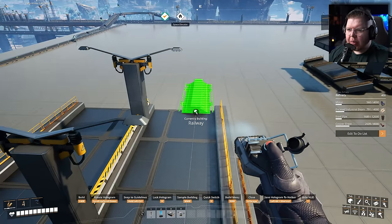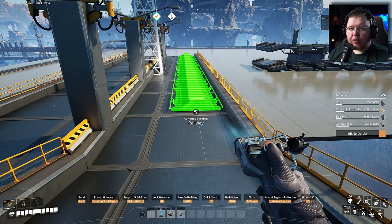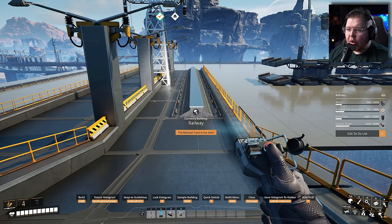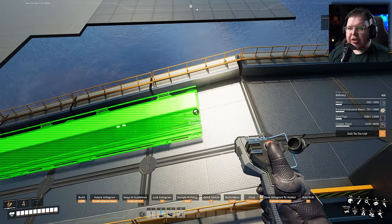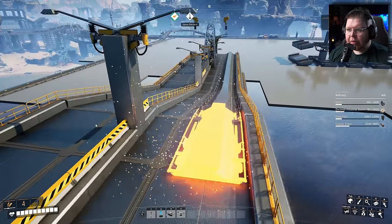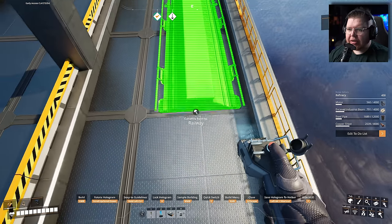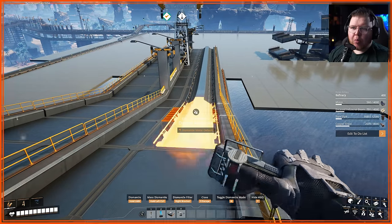I'm going to show you that as well. Most people know this, but for those that don't: when it comes to a ramp, I always place the end of the rail on the first foundation at the bottom of the ramp - right here like this. To place a railway it needs one foundation and a half. I always bring this from there to the half of this ramp right here. Then I do the same up here - I take it all the way up to the top, placing it on the half of the top ramp foundation. Then I connect that to the foundation on the top side. That's how I usually do my ramps.